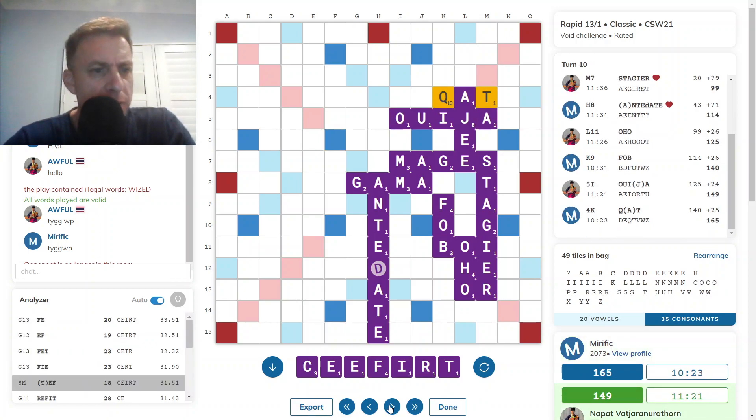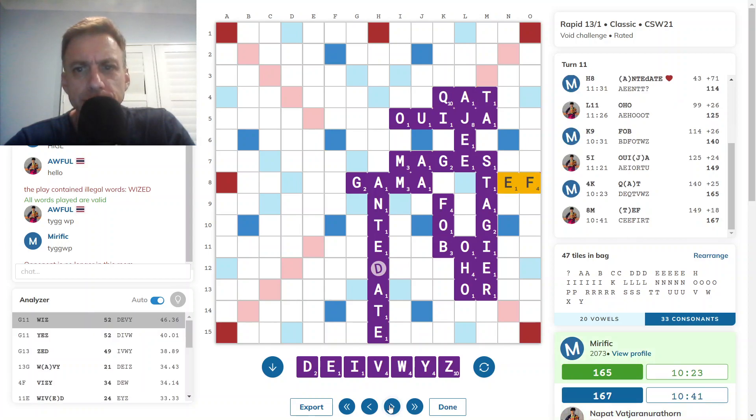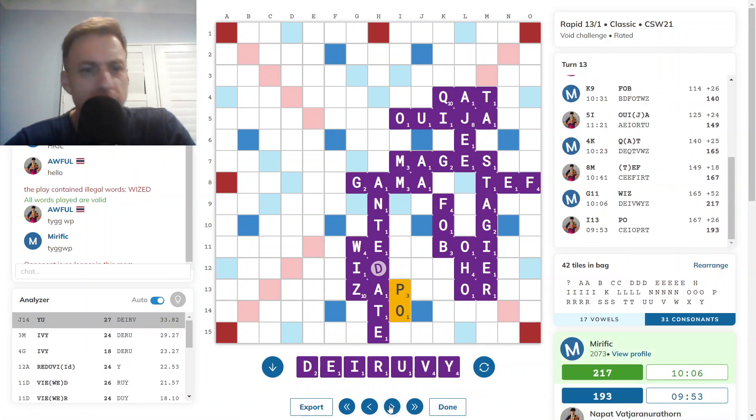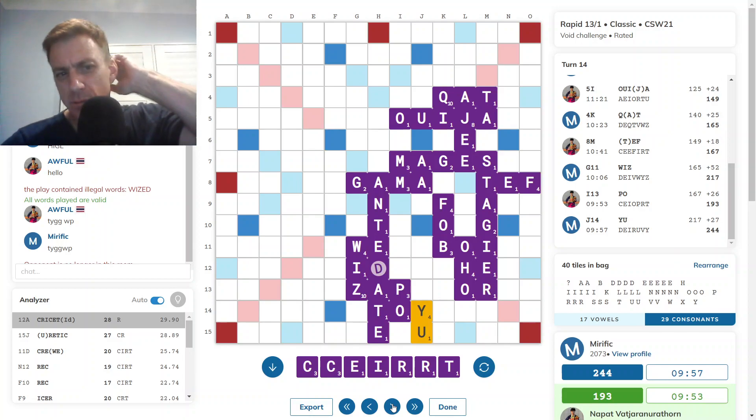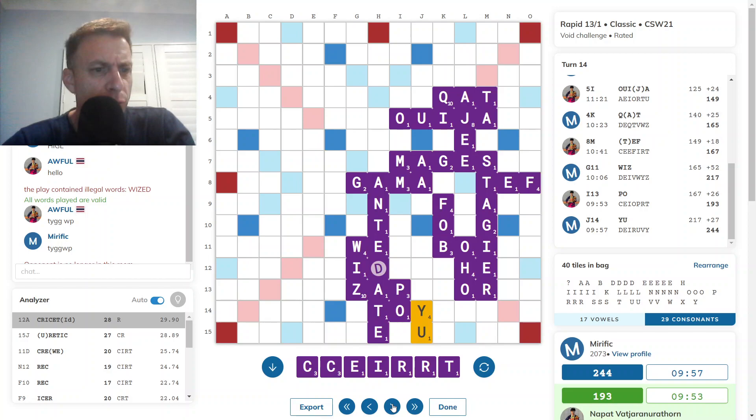And then opponent has TEF for 18. WIZ for 52 was best. And then POE for 26. YU for 27 was best here. And then look at this — CHRYSETTED. That is nice. A very strange word. CHRYSETTED — a particular jargon no doubt from a genre. I wonder if it's denoting part of an animal or flower or something like that. URETIC for 27 as well. But CHRYSETTED was good.